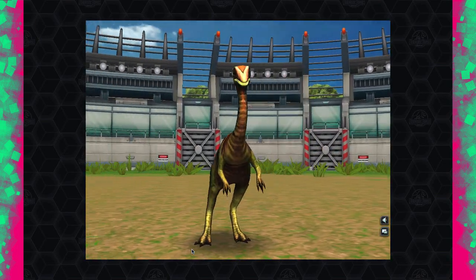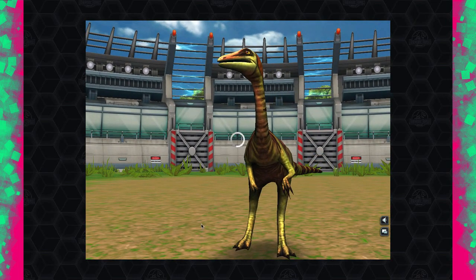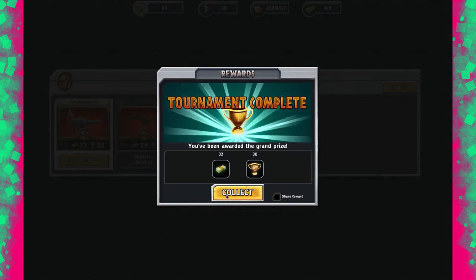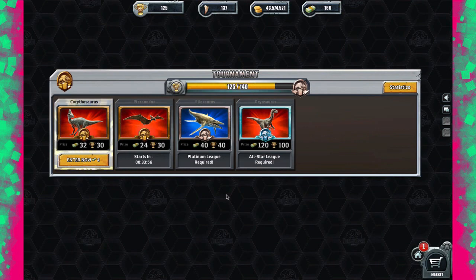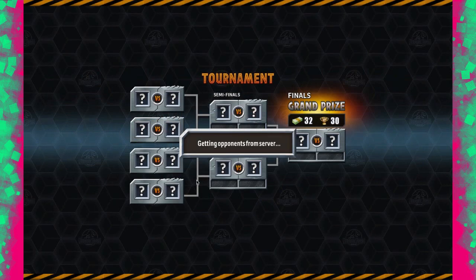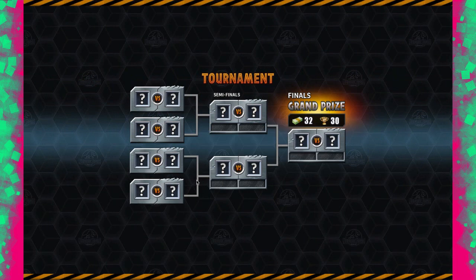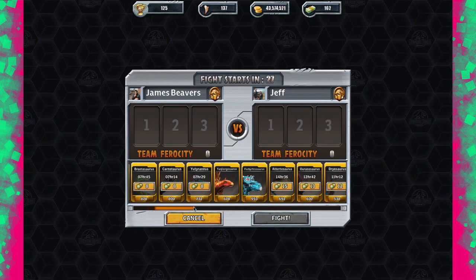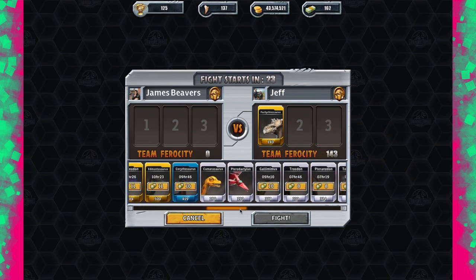Gallimimus — my second favourite dinosaur after Parasaurolophus. It was my favourite because of Jurassic Park. Dan, if you're watching, what's your favourite dinosaur? You need a good reason for it! We have to use the Corythosaurus to gain an extra 5 cups — I forgot to use it so no bonus. There must be hundreds or thousands of people doing this tournament at once, so we're all in different brackets.